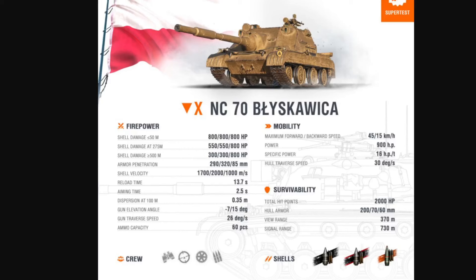World of Tanks — the NC-70. This is a new tank in the Polish tech tree that is in the super test. It's a tier 10 tank destroyer and has a new mechanic: a new type of ammunition and barrel which causes damage to be different depending on the range that you're firing from. Having reviewed the statistics, I'm going to say that this tank is really nothing special — it's not an overpowered vehicle.